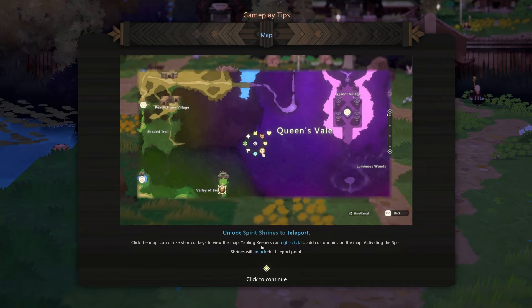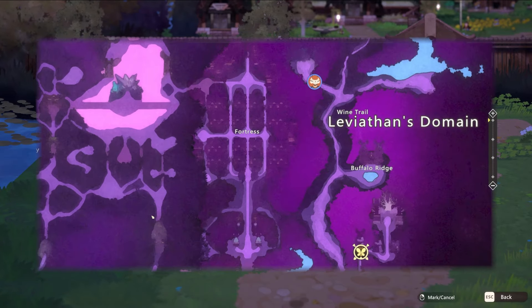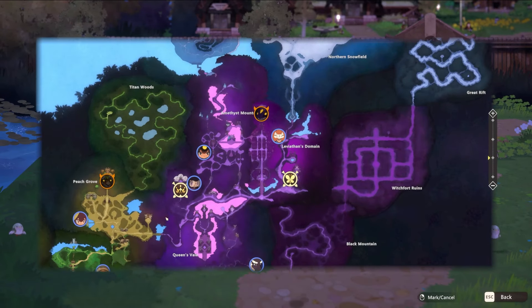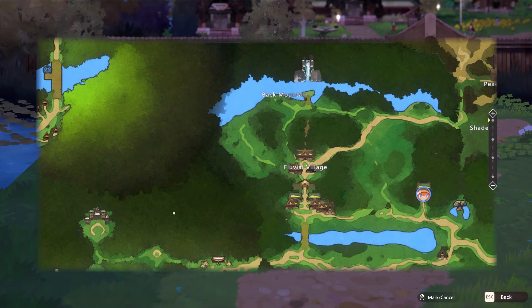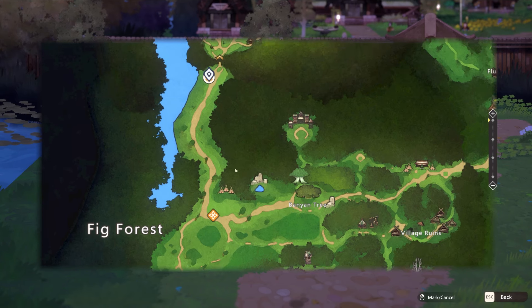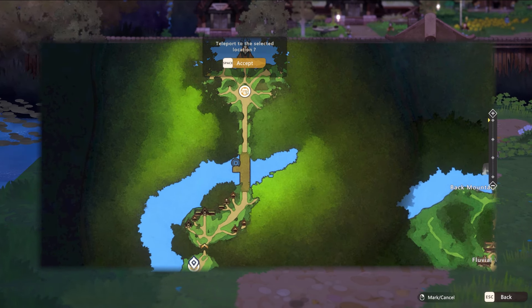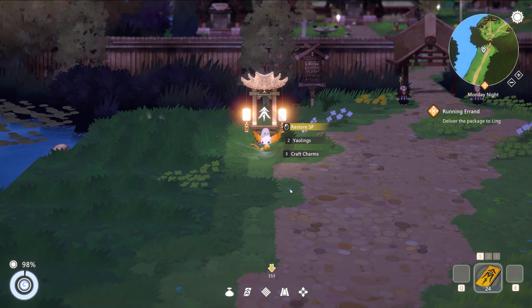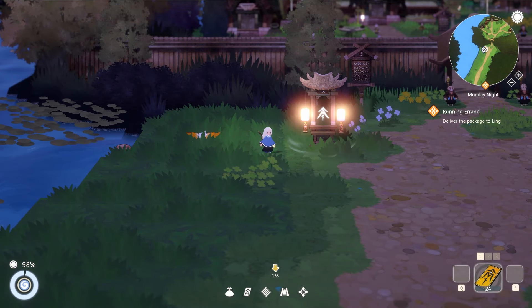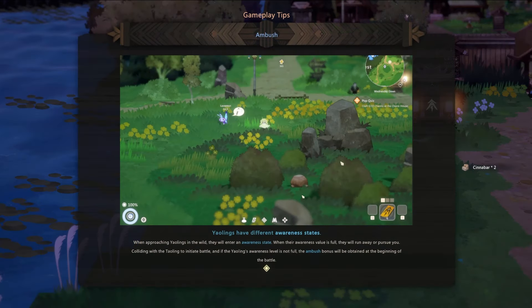We learn that clicking the map icon shows shortcut keys. Yowling Keepers can right-click to add custom pins to the map and activate spirit shrines. So we have to unlock shrines first. Scrolling around the map — we can teleport to activated shrines from anywhere, which is fantastic. We don't have to be at a shrine to teleport to one.